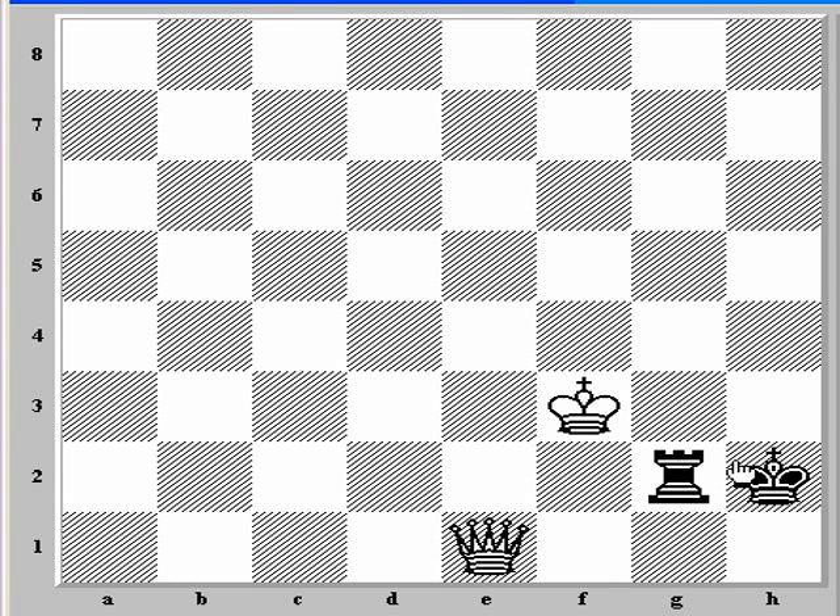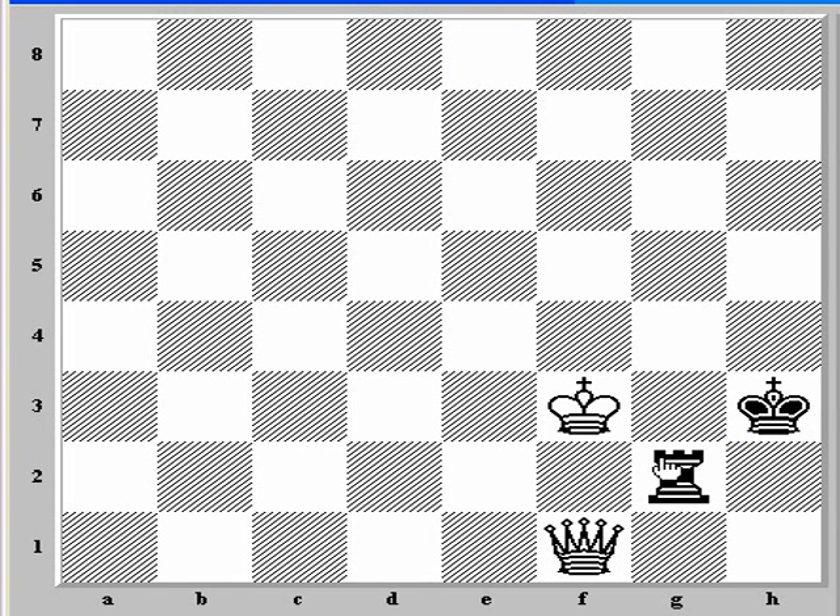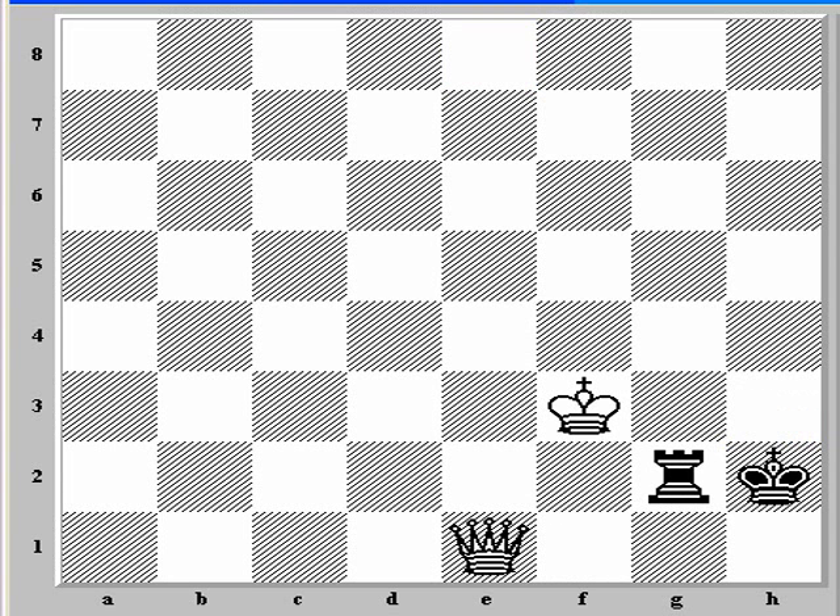Let's think about the possibilities. The only king move is king h3, and then the simple queen f1 creates a pin — as soon as he moves, we take the rook. That would probably be the fastest way to win. So after queen e1, the king can't move. What can rook moves do? Rook g1 is a possibility — but we have these mate ideas along the h-file: queen h4 is mate. It's a cute mate, so rook g1 doesn't work. The rook can't stay on g2. Rook g3, we take it. Rook g4, the king takes it.